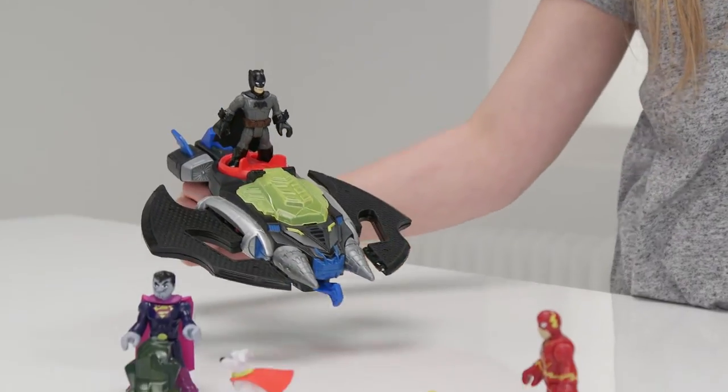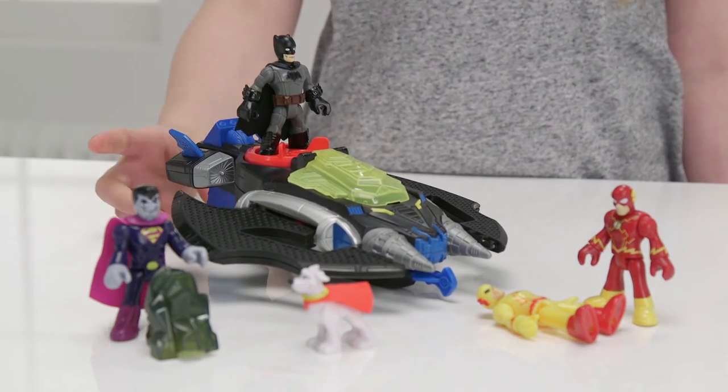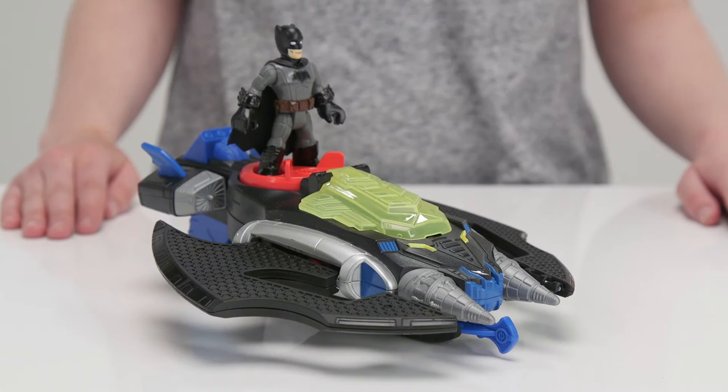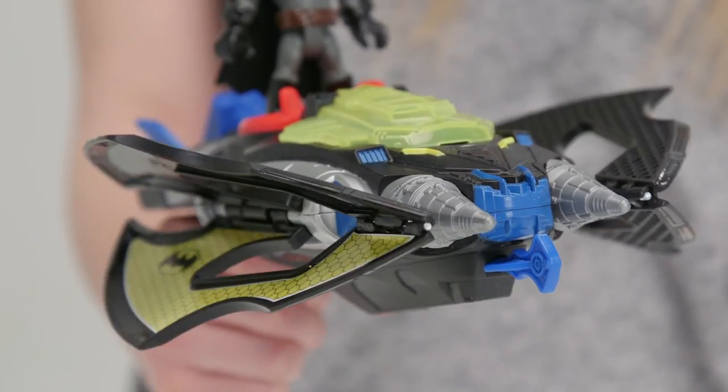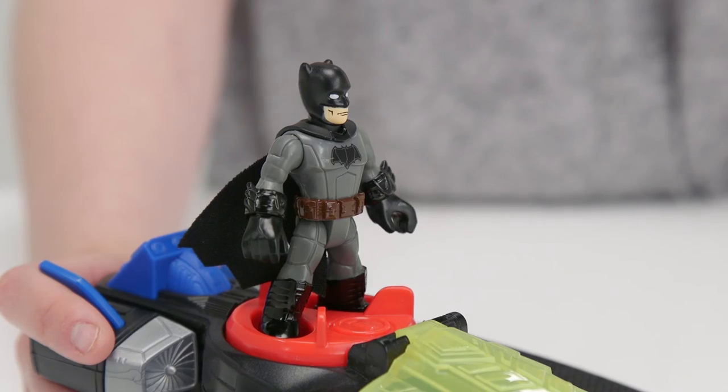What's this? It's the Imaginext Batwing, and here's Batman, ready to help you save Gotham City. Press the power pad here or the trigger on the back to open the jet wings. Batman can stand up here as he flies off to defeat the supervillains.